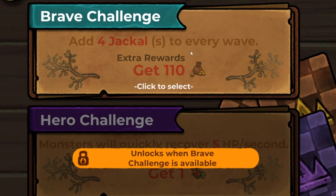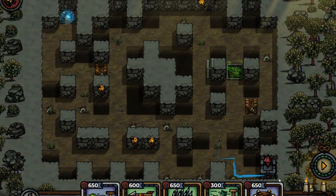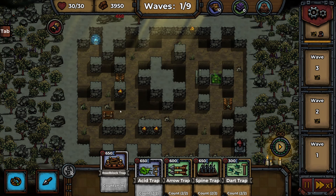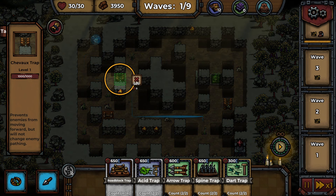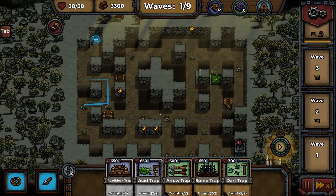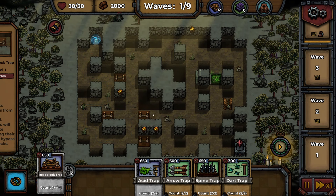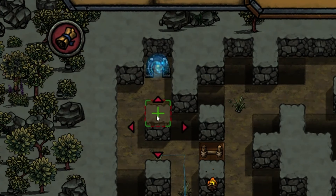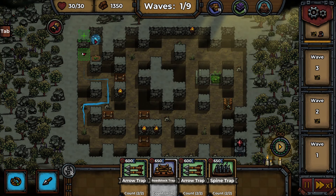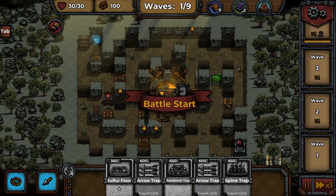Let's add on the brave challenge — we add four jackals to every wave and get a bonus 110 gold. Down and straight through there. We want to try and make them spin around as much as possible. So if I block it here — they just go through those traps. I didn't know that. That's really annoying — I'm going to sell it and we'll put a roadblock in. So now they're going right around down to the bottom. Put another roadblock in here and just one more. So at least they've got to pass at least one more trap up here. Now I'm going to pop in an acid trap — as soon as they come out of the portal, they'll get acid right in their face. Let's do one of these dart traps as well. We've got some guards, so we'll pop them in maybe here at the end of the corridor. And that's enough for us to start the battle.